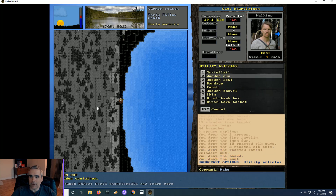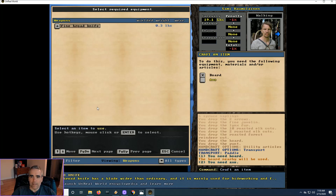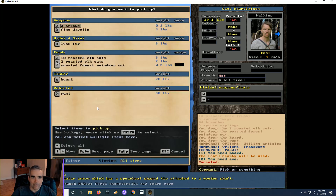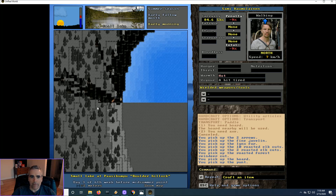Utility articles — no. Transportation. Paddle. Needs an axe. So we'll go make the paddle. I should have bought a paddle if they had one — I don't remember seeing one, but they may well have had one.